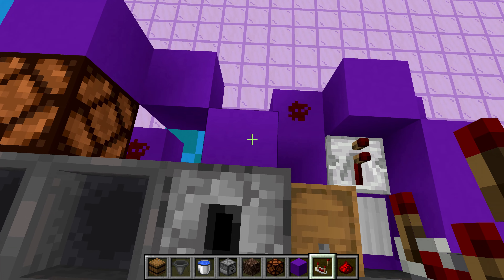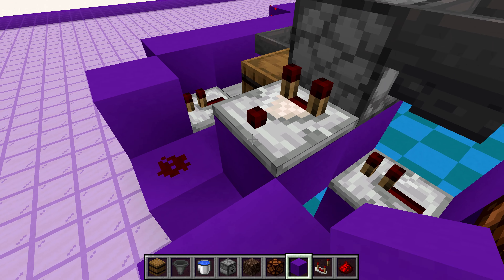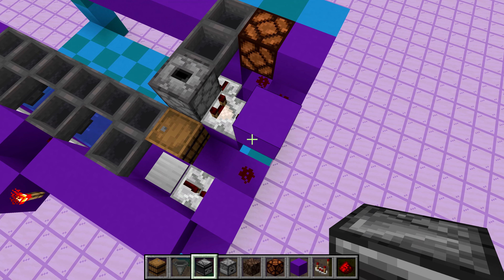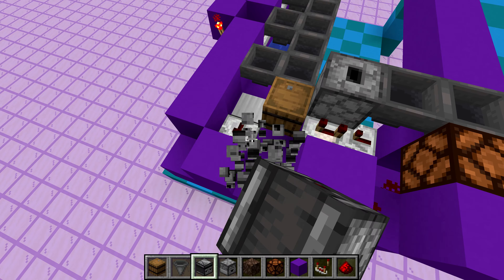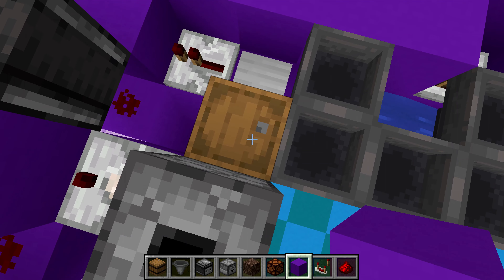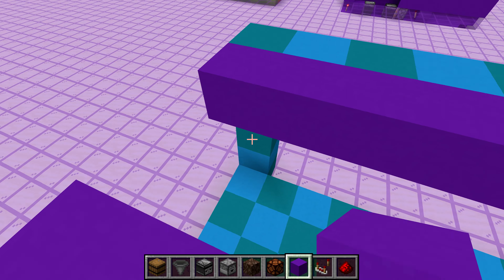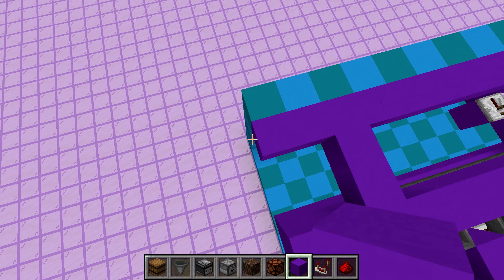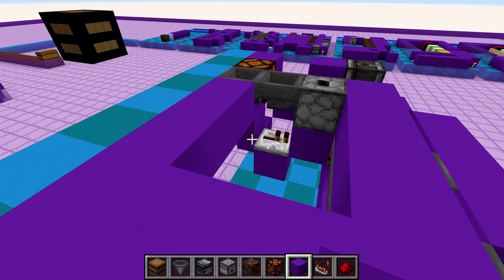Now we need some more redstone circuitry. Running out of the dropper, place a comparator that will detect anything in there. In front of the comparator, place a block for it to point into and then a redstone dot right here. Grab an observer and have it facing down just like that — place it from the higher view so the redstone part is pointing upwards. Now place a block right on top of this barrel and then all the way down this entire line. Then fill in the rest of this area but leave a two-by-two gap in this little area. For the rest of this little marked-out area, fill in completely with blocks.